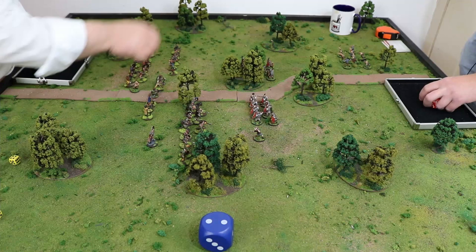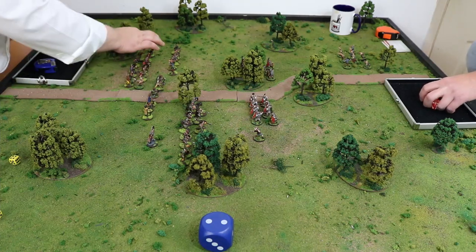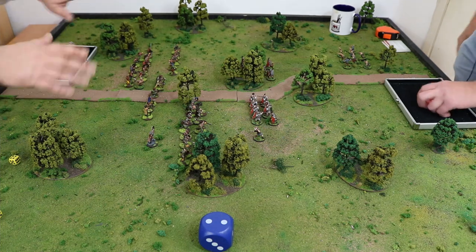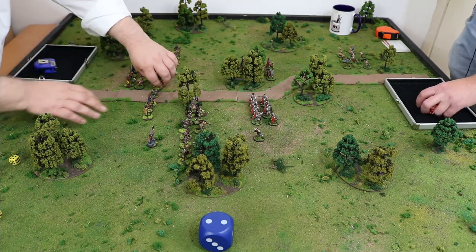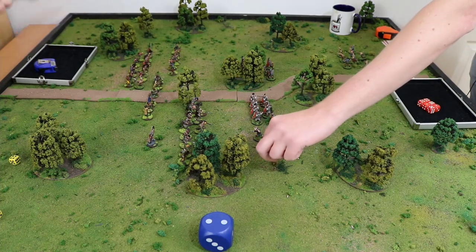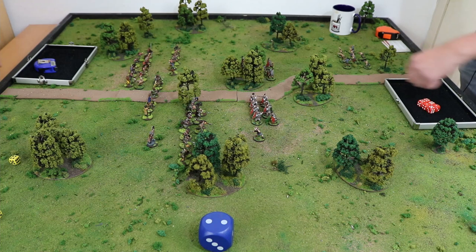I want to move this man — some of the models are a bit on the shonk, there's a lot of clump foliage. We love that, though. But it does mean the ground isn't very flat. Sorry about that. Right, let's do some things — your round two.